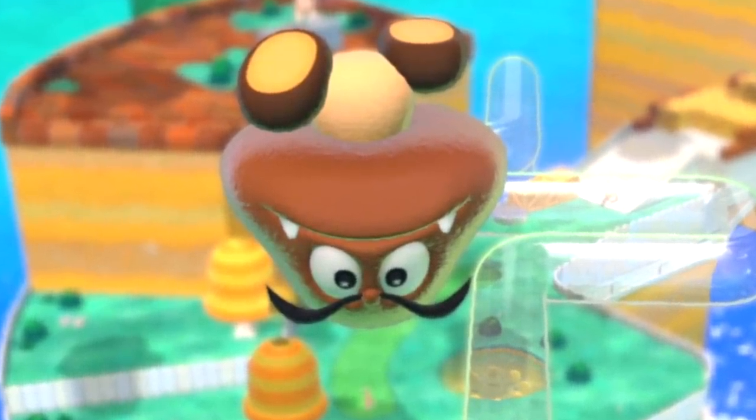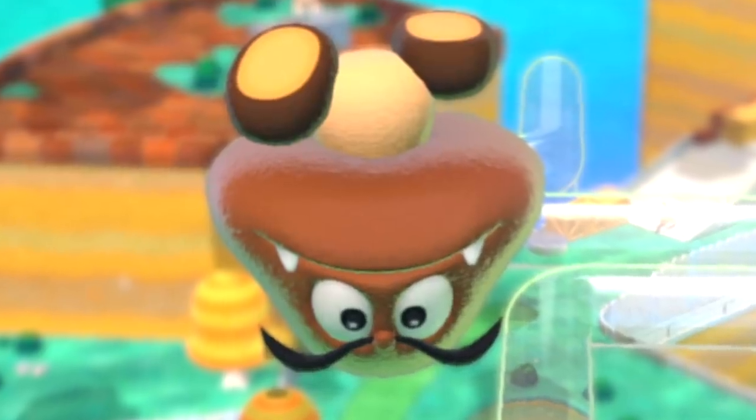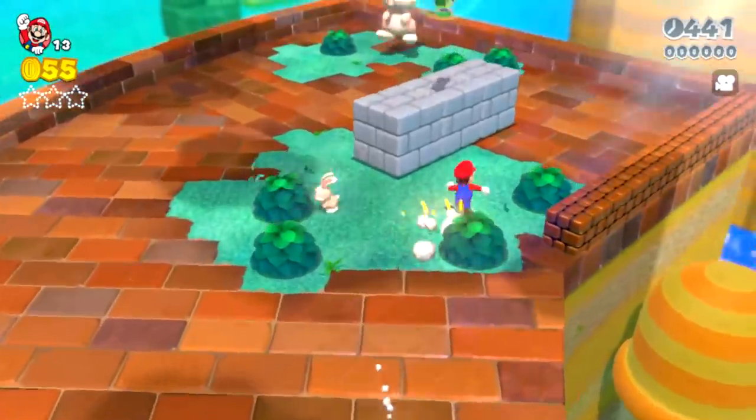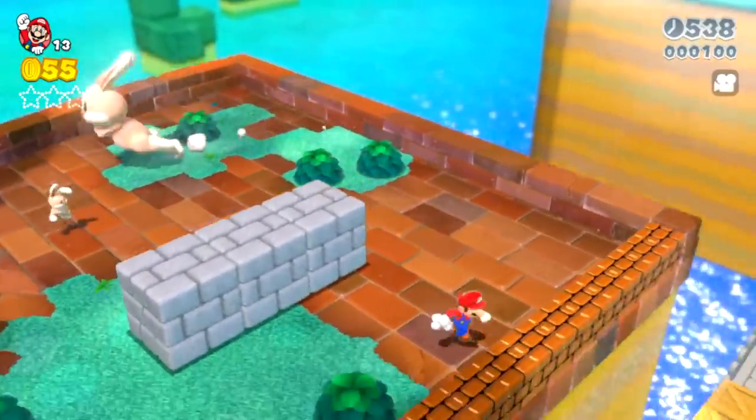I'm so glad that the camera feature was added to this game so we can see great moments like this. This is what game modding was made for, and this is why I created my YouTube channel. Even though the rabbits were set to be upside down in Spotlight, they show up right side up in the actual game, and this is what happens for some enemies.